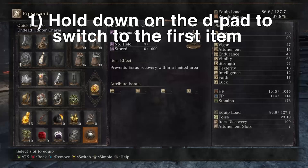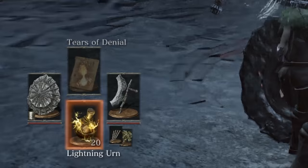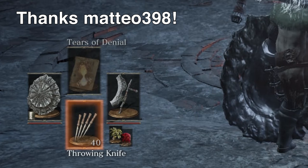The first tip is a lifesaver, literally. If you have ten items equipped to your belt, it can be hard to quickly find your Estus flask by pressing down on the D-pad in the heat of a battle. If you hold down on the D-pad, you'll instantly change to the first item equipped and skip past all of the other things in your belt. Thanks to Mateo398 on YouTube for teaching me about this one.